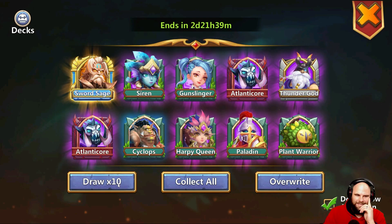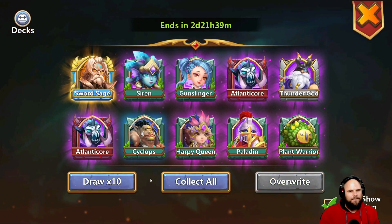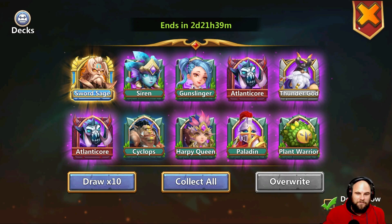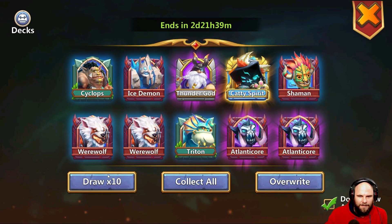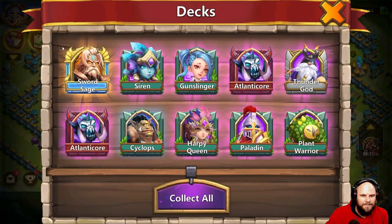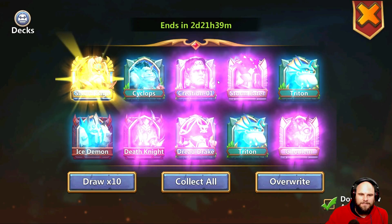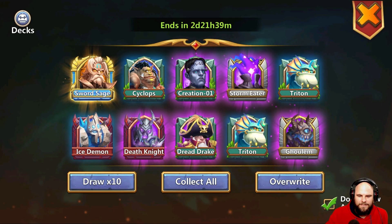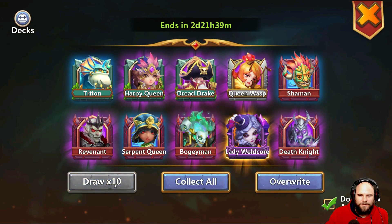I feel like that's — yes, Sword Sage! I feel like that's way over the amount I needed or was supposed to get. I don't want to exit because I don't want to ruin this, but I'm going to keep going until I can't go anymore. See if I can get a double Sword Sage. There's a Dreadrague in there. Let's look at the decks — Gunslinger is the best one over there, I've got Dreadrague over there. I'll override that one, keep the Dreadrague. Can we get a double Swordy please?